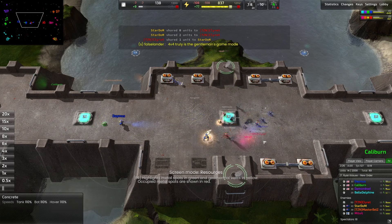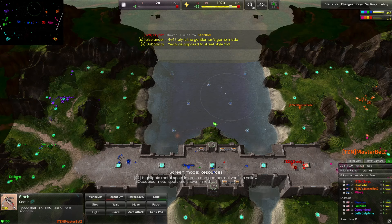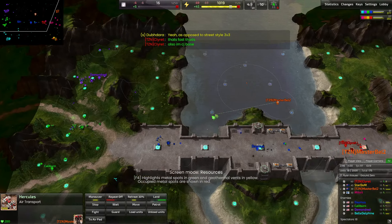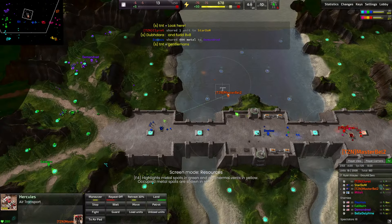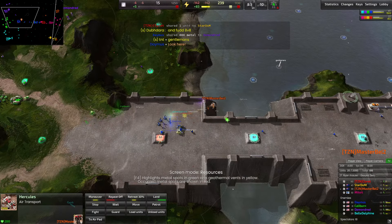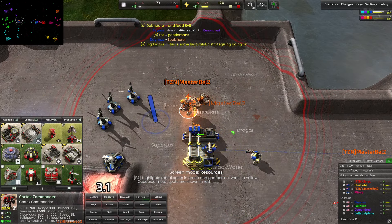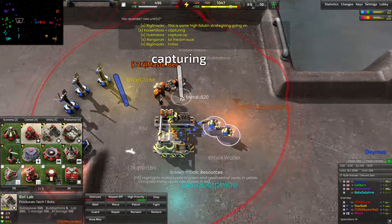Of course trades won't always be efficient due to micro and APM drain. Master Bell sends out a scouting plane and moves his commander across the water toward the blue team — looks like he's targeting Damis. He queues a transport and drops his commander right next to Damis's production facility. He's stalling on energy momentarily, then he captures Damis's production facility and turns it against him. Damis tries to reclaim it with his bots but doesn't manage.